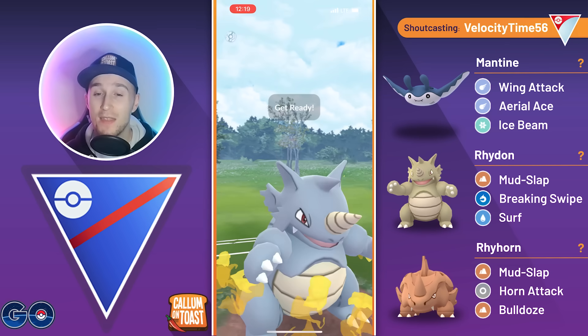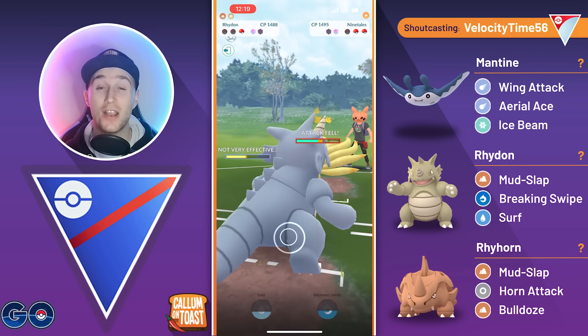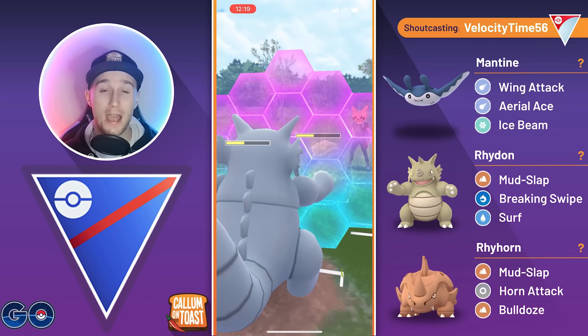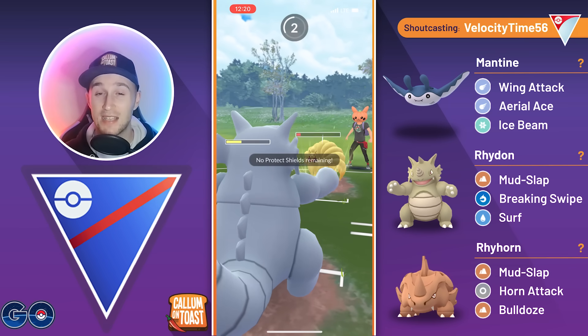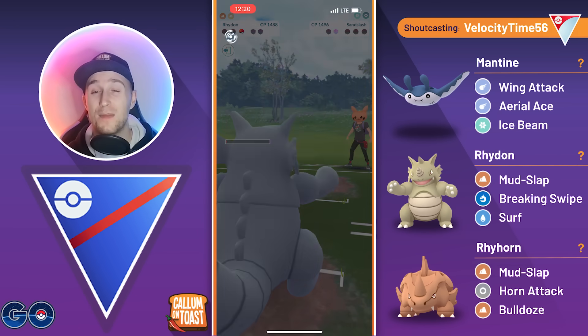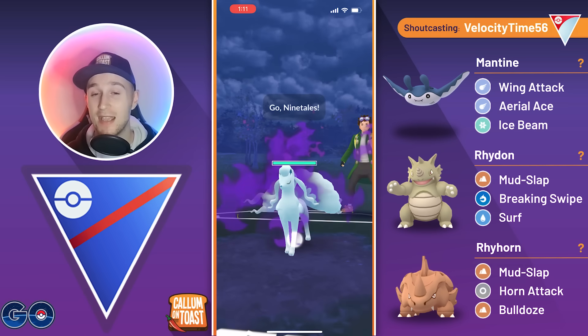We go for the shield there, and they come in with their Kanto Ninetales. We go for Breaking Swipe and the opponent actually calls it, but that should be fine — we should just be able to fully Mudslap farm them down from this range. We shield up a Weather Ball. Unless they're running Sideshock, we should be fine. They are actually running Sideshock, so they get us incredibly low, but we get the Mudslap farm down anyways — living with one HP and a dream — and we're able to take that game.